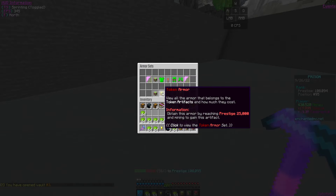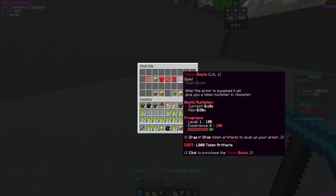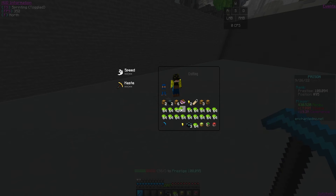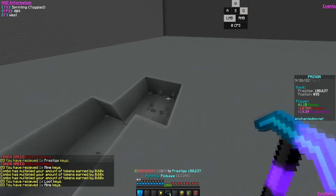We have a lot of money artifacts. You can do slash armor to craft a set. I want to get a token set going — buying the helmet first. I don't quite have enough artifacts yet; I need 1,000 per piece and I have almost 1,000, so that's what I'm grinding for right now.